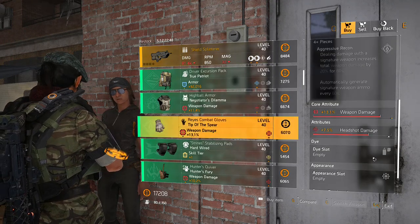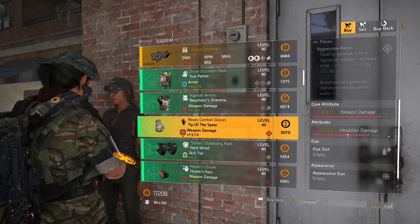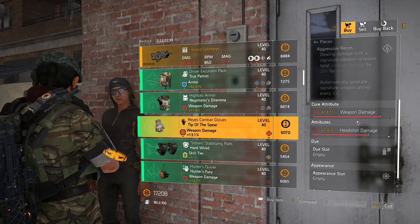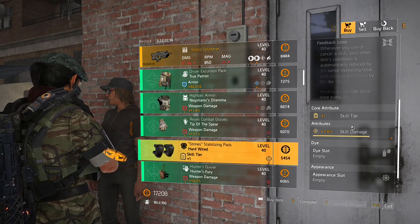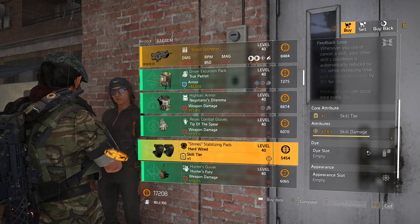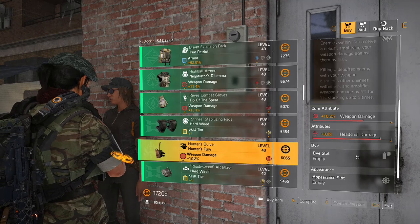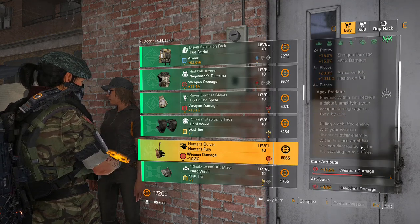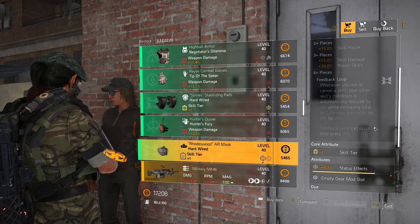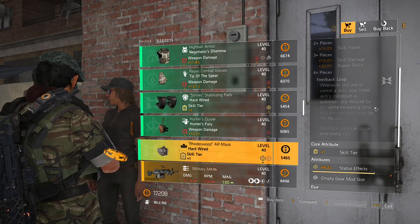We have the Tip of the Spear — not a bad roll, almost max. You can just re-roll that if you wanted to run a headshot damage build or a crit hit damage build, it's up to you. We have Hardwire Knee Pads — another great set. You can pick this up in the open world or just craft it; you'd just re-roll that to max skill damage. We also have the Holster for Hunter's Fury with a bad roll — go find something better. And another Hardwire piece, not a bad roll; re-roll that to skill damage and you're good to go.